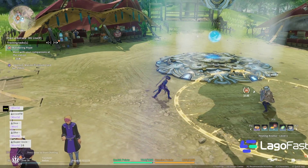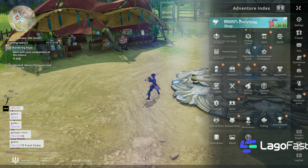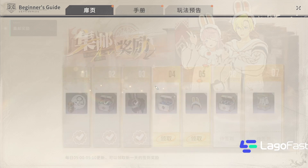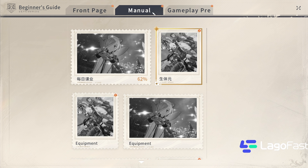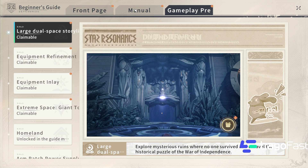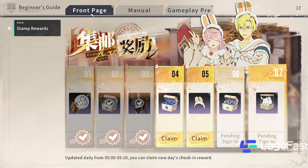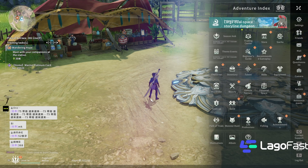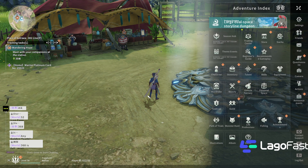I'm in the game and everything is in English — all the menus are in English. If I click on anything that is not already auto-translated, it will auto-translate it. It looks insane. It's a huge quality of life feature that will save you an immense amount of time and make the whole gameplay experience smoother. I highly recommend the one-click translate for this game especially. For Star Resonance it just made the game way, way better to play.